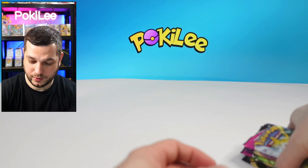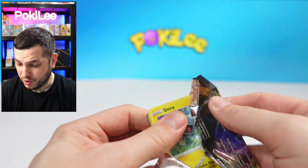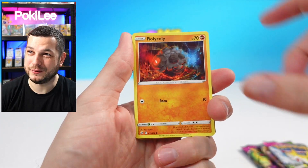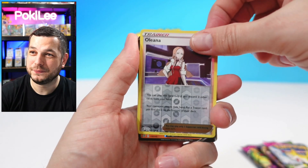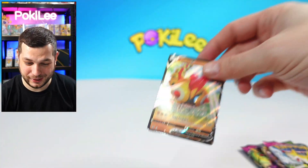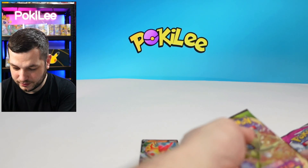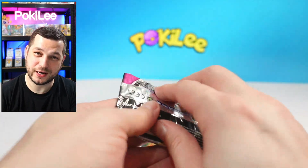Let's go — Rebel Clash again. Rebel Clash has been absolute fire — probably the best packs at this point. We've got a hit in each one. Can we do that again? We do! We've got a Phalanx V. Wow, Rebel Clash bringing the heat! Every pack of Rebel Clash we've had a hit. Let's organize these and go Fusion Strike next.